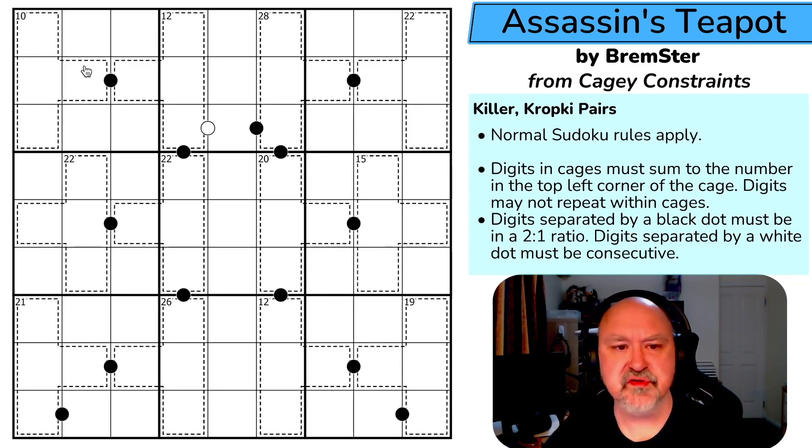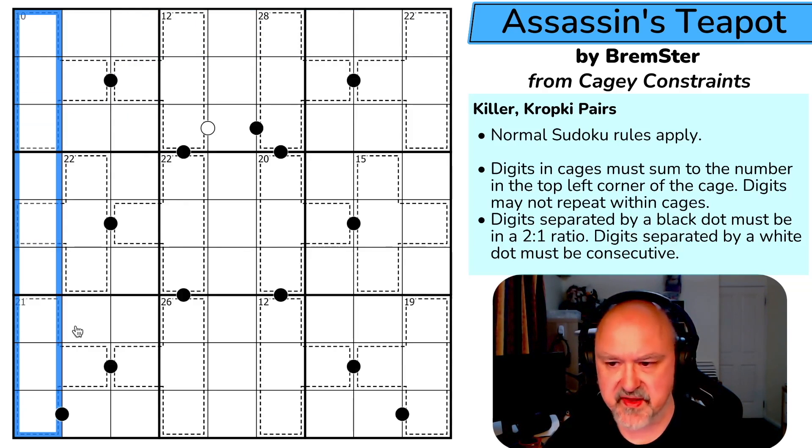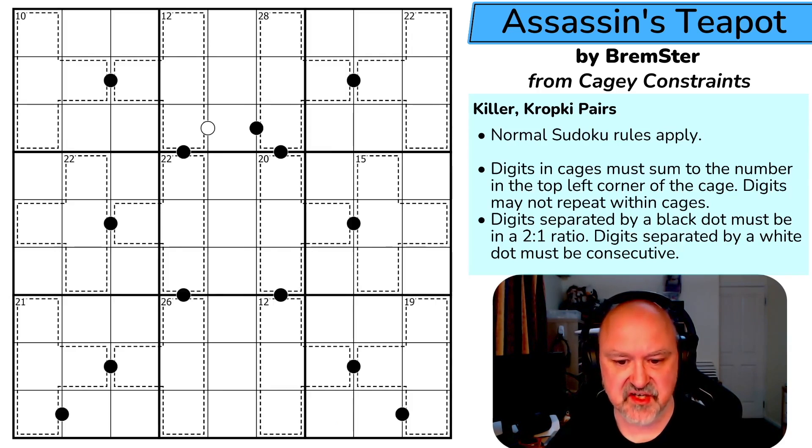Assassin's Teapot by Bremster. Normal sudoku rules apply: in every box, row, and column, digits one to nine must be placed without repetition. Digits in cages must sum to the number in the top left corner of the cage and may not repeat within cages. Digits separated by a black dot must be in a two-to-one ratio; digits separated by a white dot must be consecutive. Let's give this a shot.